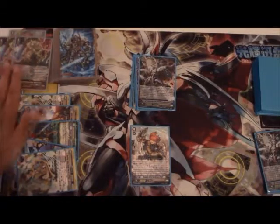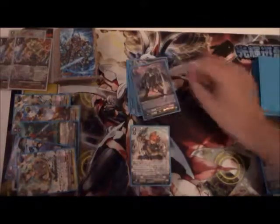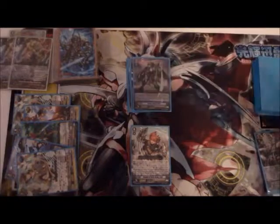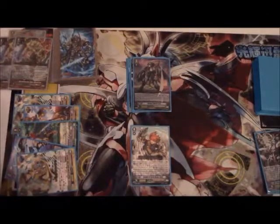You need two damage counter blasted — you need five damage for this to work — and you need to have generation break two. First, what you're going to do is you're going to reverse break guide. So, reverse break guide skill activates, gains 10k, and your opponent can only call grade one and G guardians from their hand to the guardian circle.